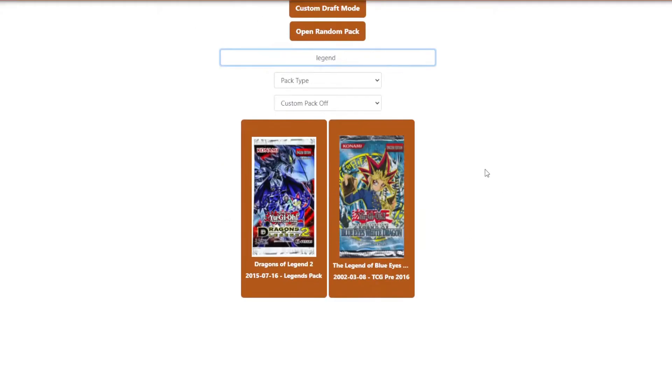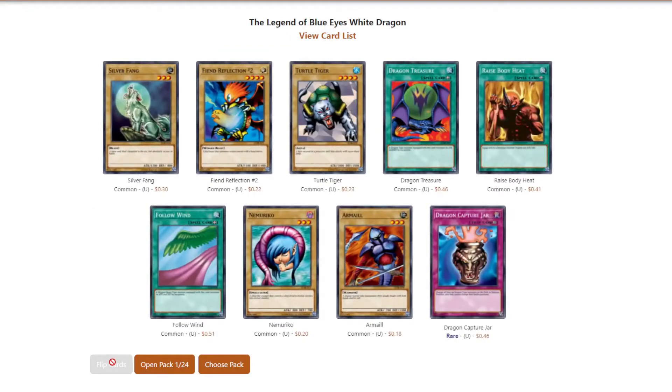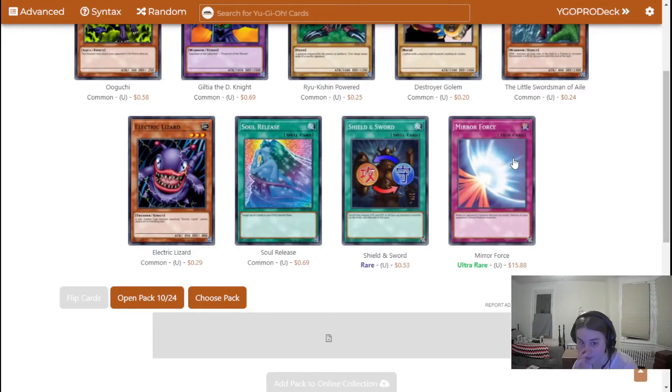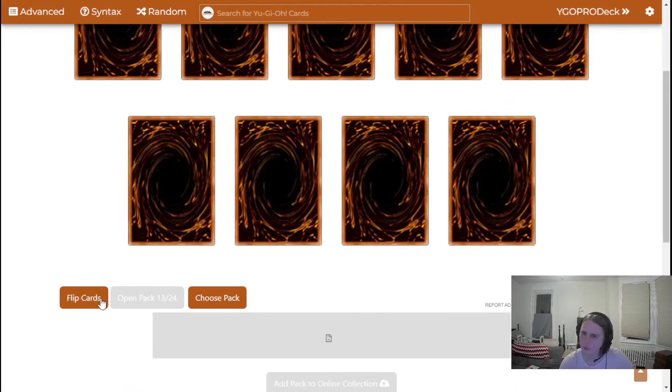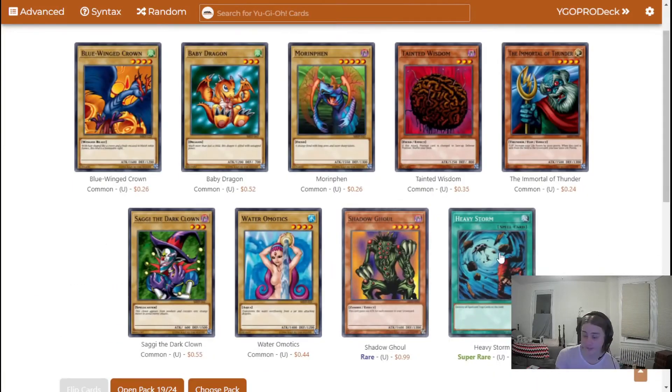Each week on Double Progression Trouble, Sophie and I use the YGO Pro Deck Pack Opening Simulator to open a total of 48 packs of Yu-Gi-Oh! cards, divided between two different sets, moving in chronological order throughout the history of Yu-Gi-Oh! This means by the end of the series, we will have opened at least one box — or 24 packs — of every core Yu-Gi-Oh! booster set ever released.